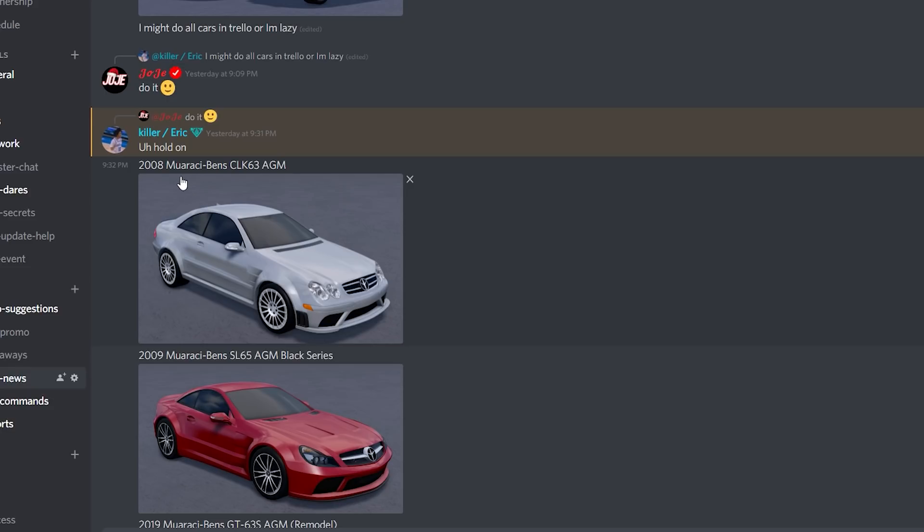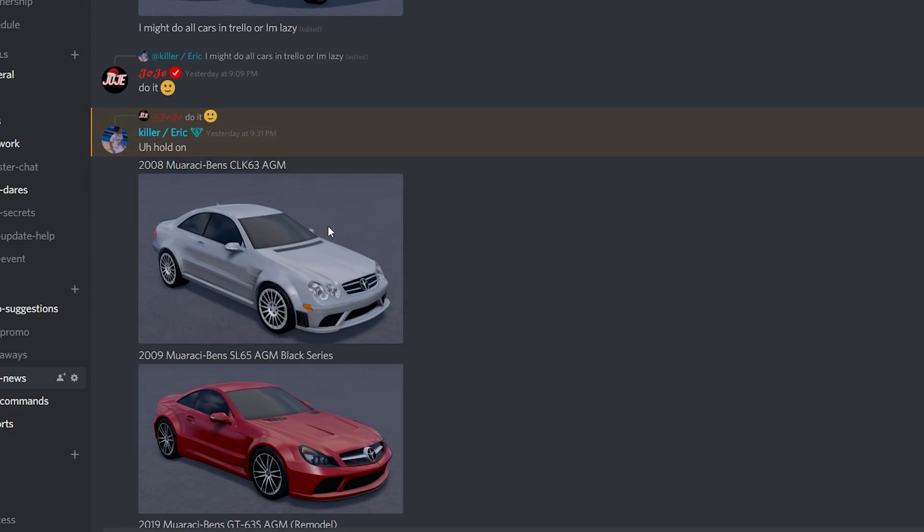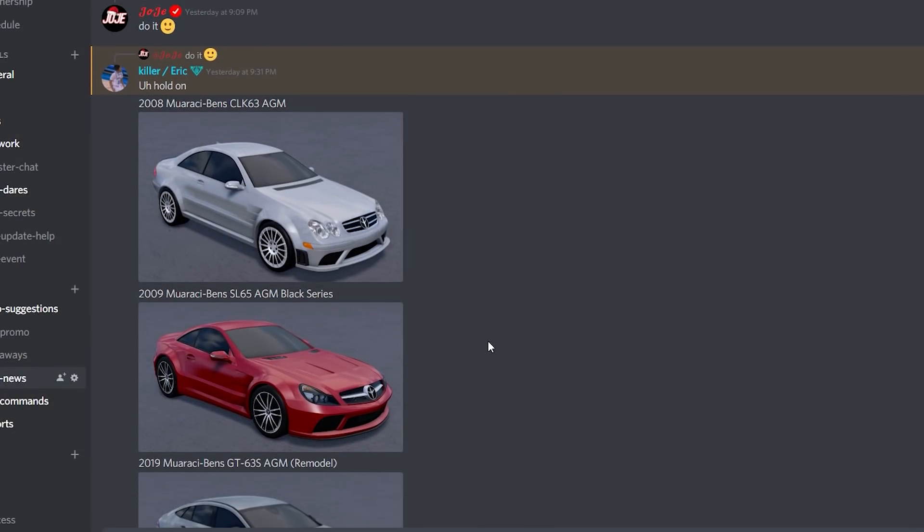We got the 2008 Mercedes-Benz CLK63 AMG. Beautiful car right here. I honestly really like this car — I'm going to be driving it a lot. I feel like this would be a very fun car to drift in. It's a really nice car. I personally really like it.